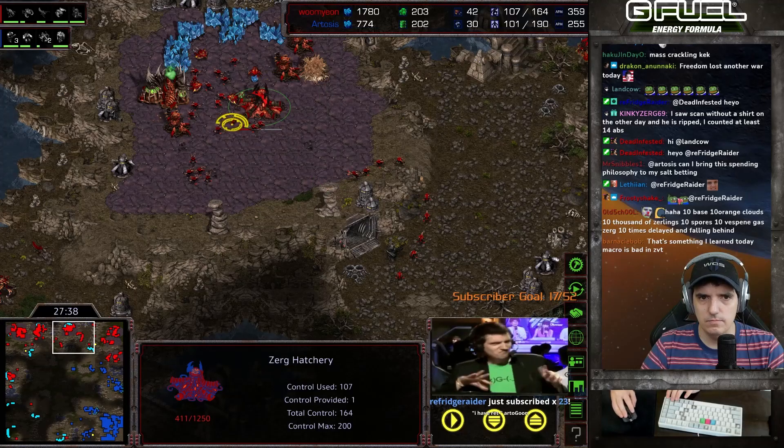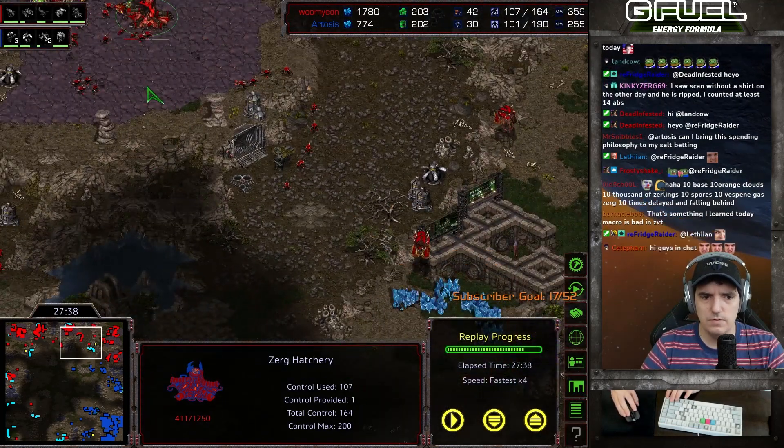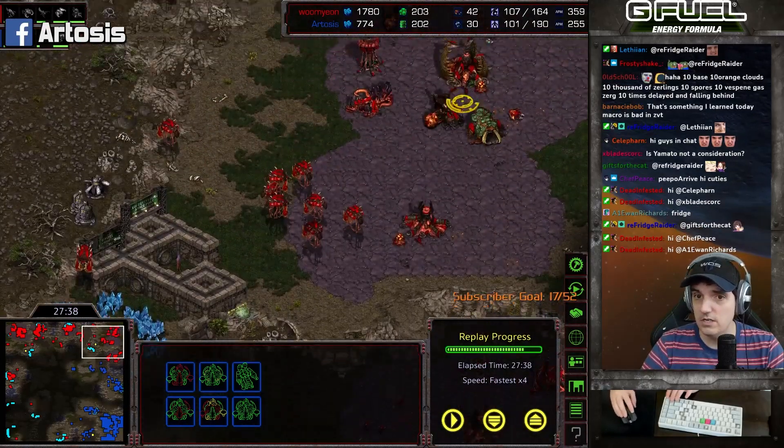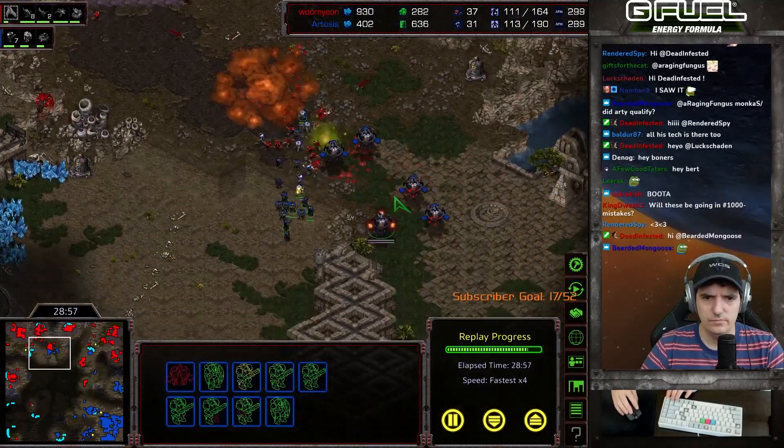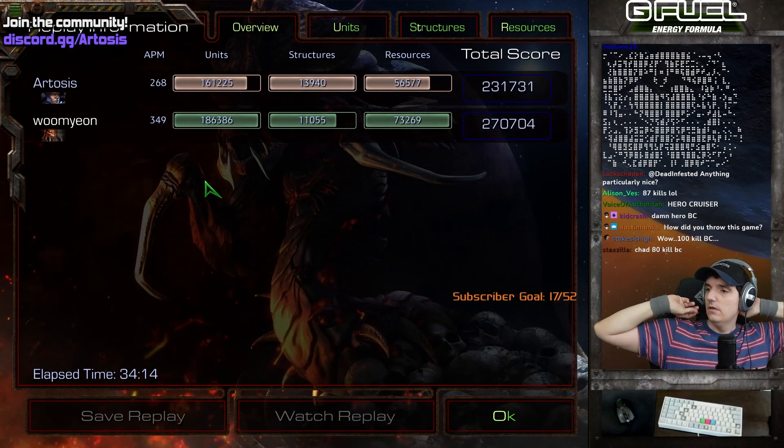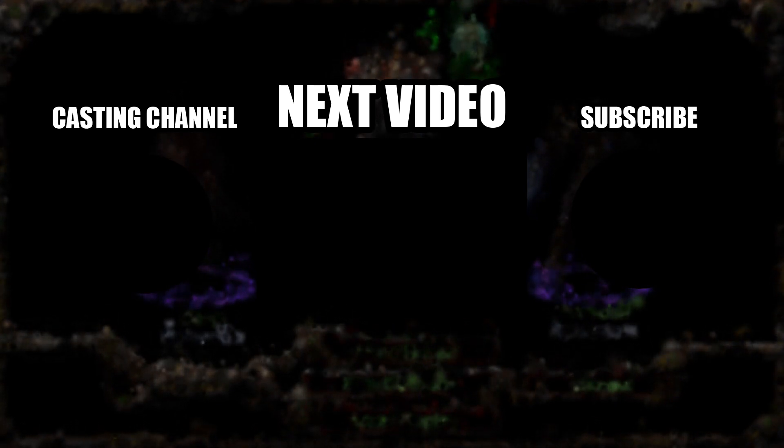At this point I've got four bases running, three gas, three-port BC pumping. I get the plus one attack on the way, a good amount of barracks pumping out. I had a couple Marines there so I saw what he was up to. The BCs, luckily I picked that off — really nice. But then I used a move command and a bunch of Scourge hit. At this point I was just trying to macro well, because I have so many bases, though these two are running dry.